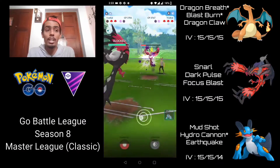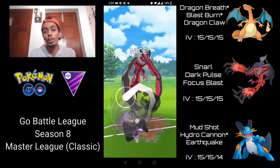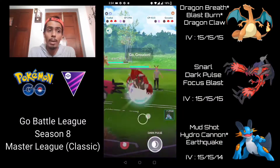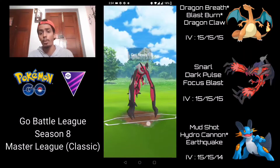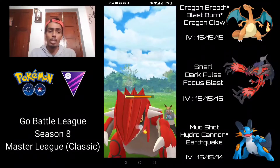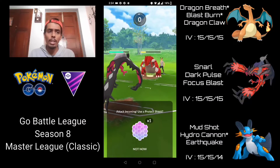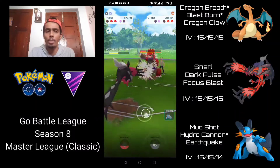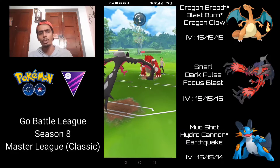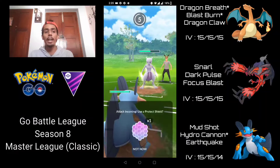I over-farm a little more and go for Dark Pulse — definitely going to do enough resisted damage to take out the Yveltal from that range, and it does. They have a Groudon in the back, so I go straight for Focus Blast to put massive shield pressure on it or do massive neutral damage. Focus Blast does about 70% of Groudon's health — really good. I let the Fire Punch go through, then try to catch it on my Swampert — couldn't quite do it — so I switch to Swampert and they make a switch into their Mewtwo.